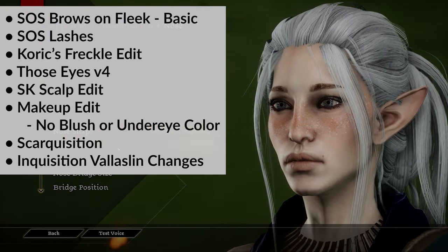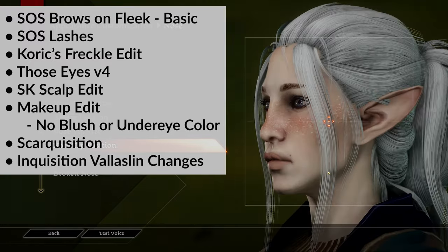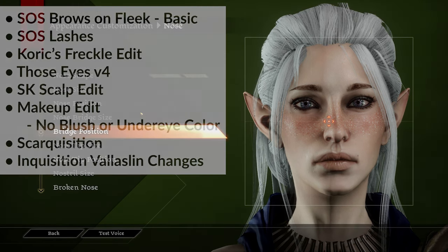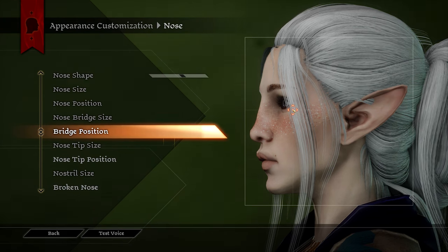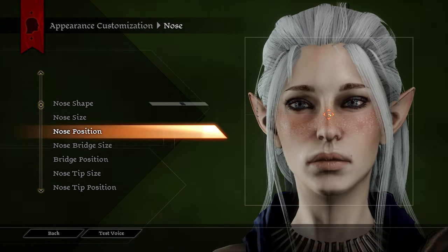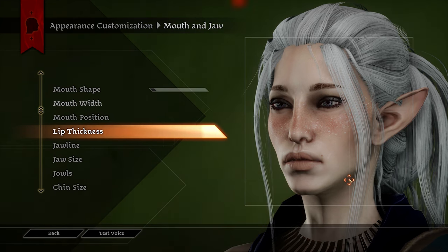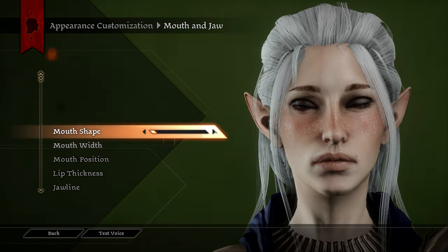For .DAI mods, I use SOS Brows on Fleek — the basic version — SOS Lashes, and Corex Freckle Edit. I literally cannot make an Inquisitor without this Freckle Edit; it's my absolute favorite. I also use Those Eyes Version 4, SK Scalp Edit located in the SK Hair Pack mod — though I'm not sure if I really need it anymore because of Enhanced CC, but I still leave it in there just to be safe. I also use a Makeup Edit mod by Kittentails under the miscellaneous files in the Inquisitor Complexion mod, called No Blush or Under Eye Color. I have a Scar mod called Scarquisition that I got off Tumblr, which is unfortunately no longer available. Lastly, I have Inquisition Valeslin Changes using the Origins Port version, so both my Inquisitor and the other elves in-game have consistent Valeslin with DAO and DA2.